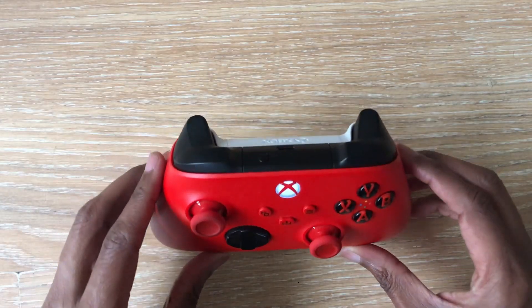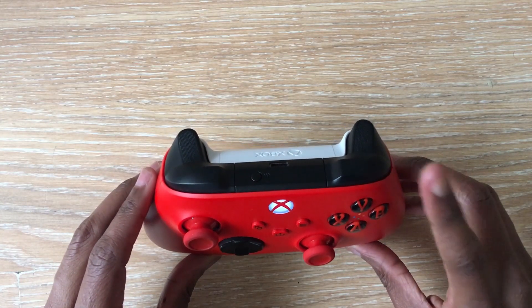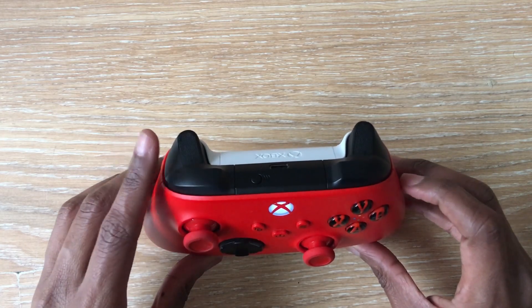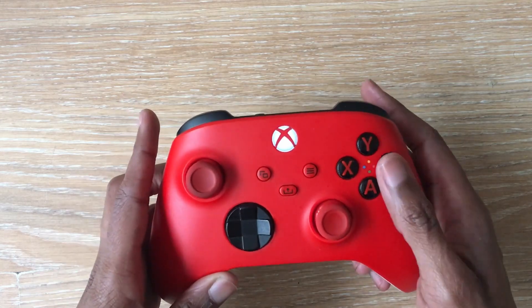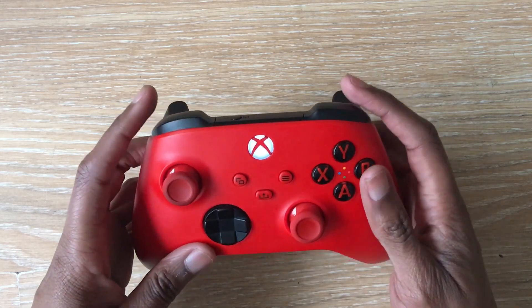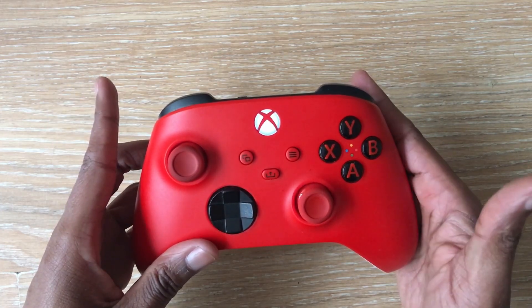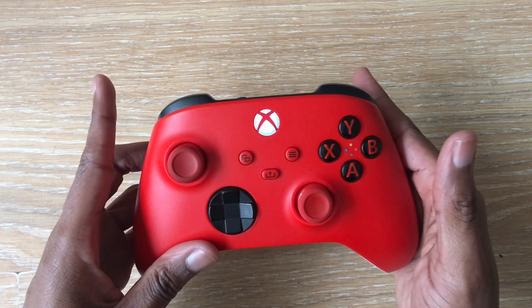Now let's show you how to do this using my controller. This is the right bumper button that you will need to press, and this is the left bumper button that you will need to press, and then you need to press these two buttons together with the B button. After a short timed window you then press the B button again to initiate and unleash the power shot.